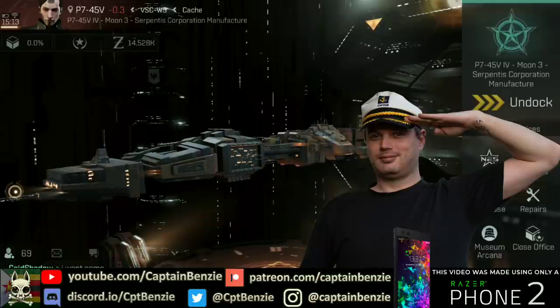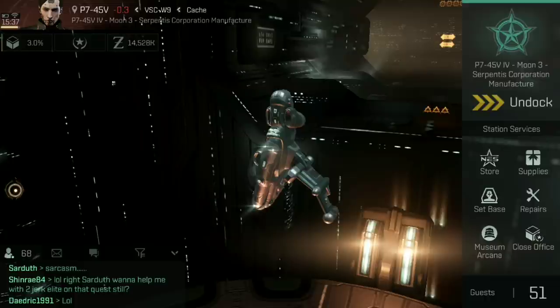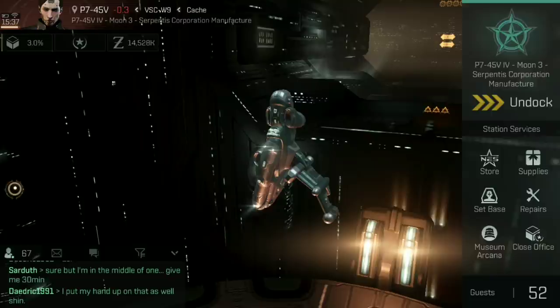Now if you've just got a few random bits and bobs that you need to move around — for example, things like rigs or modules, some salvage materials, blueprints, some data cores, maybe even a small amount of ores or minerals — then ultimately the best place to start moving that around is with a Tech 3 Exploration Frigate.